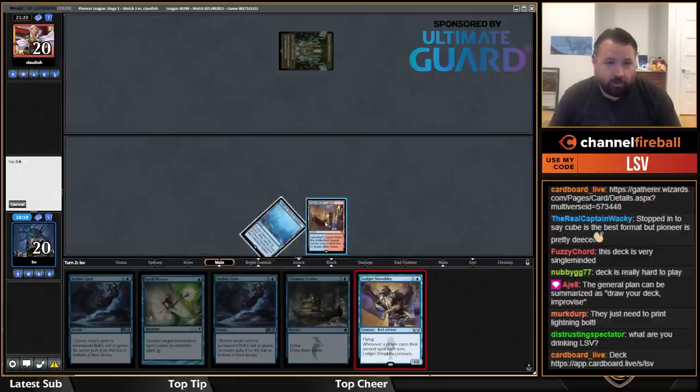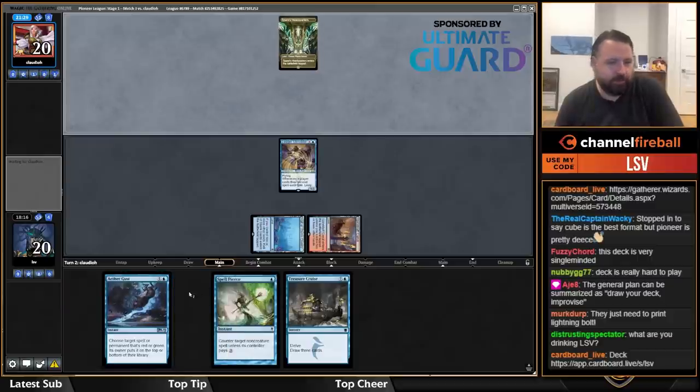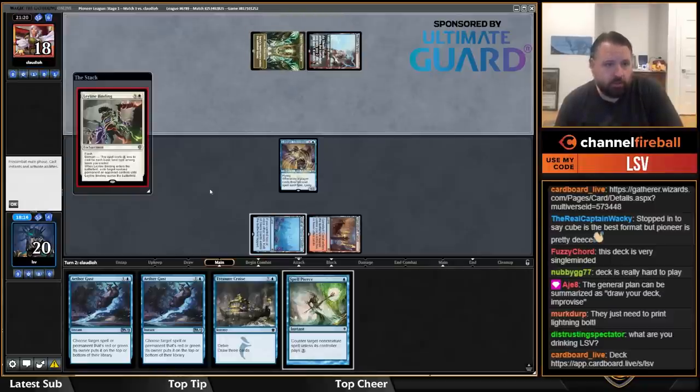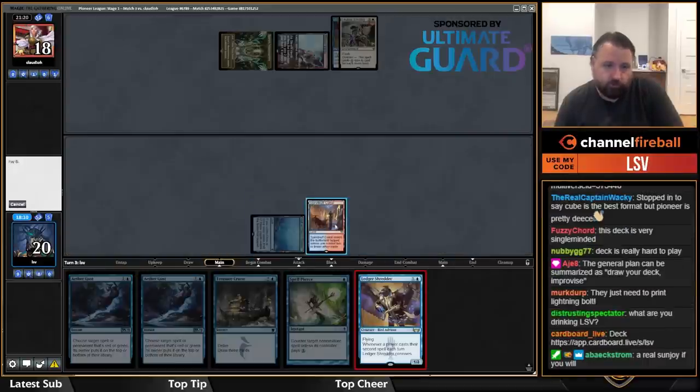I hope they don't have a way to kill it on turn two. It's annoying — this means they can play Sylvan Caryatid and I can't Gust it, which I'd normally like to do. Oh no, my Shredder's gone.